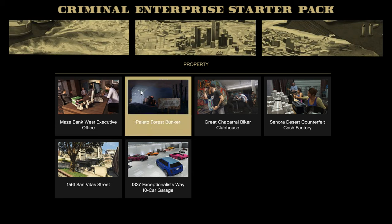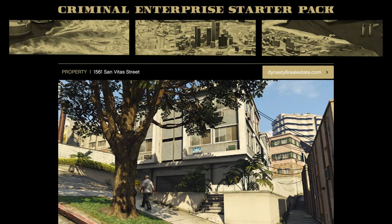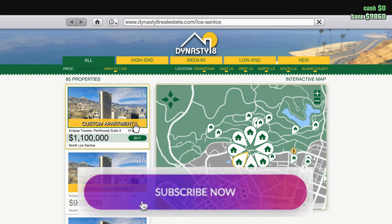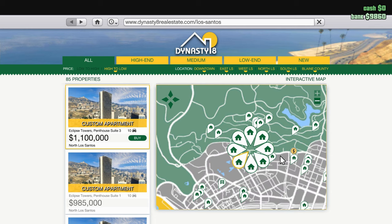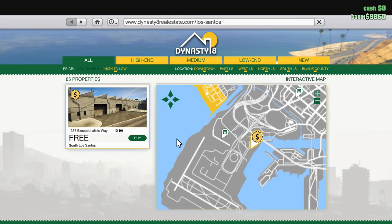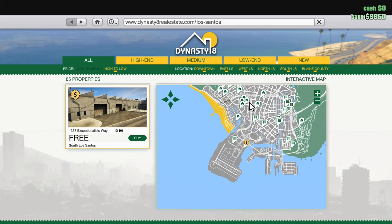Now this is a property. Let's see how many garage spaces — ten, that's okay. Or is this the one for free with a two-space garage? Or this one with ten spaces? Let's see — these are the only ones which we can buy. Okay, let's buy this one.